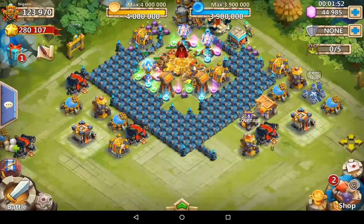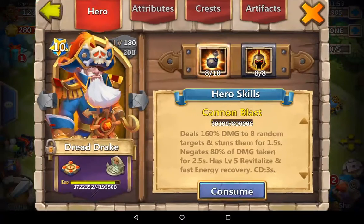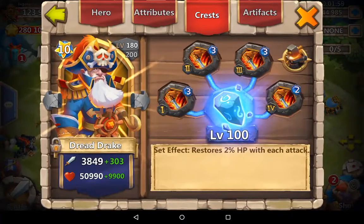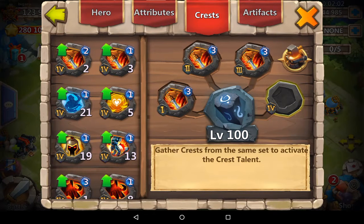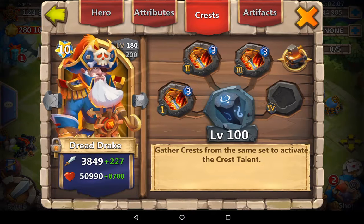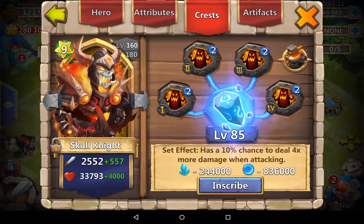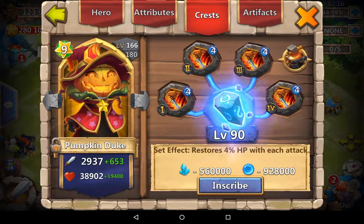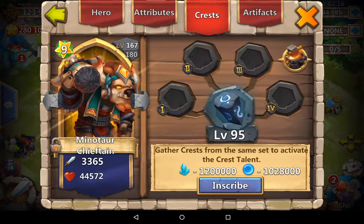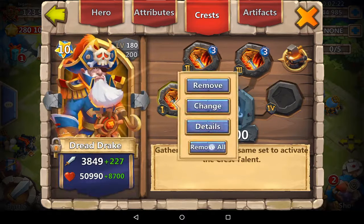What I'm gonna do is try and do them quickly. One thing I want to do is just double check my crests. Let me remove that and see if I have a number three crest. I'm gonna get it quickly from my Santa. I don't need Santa so I'm gonna put it right on my Dread Rake.